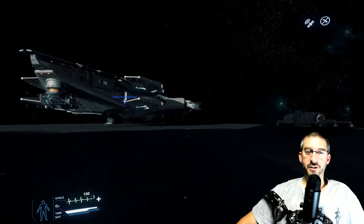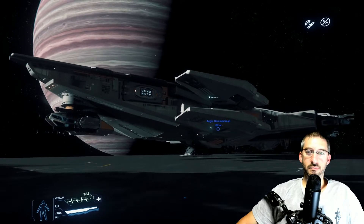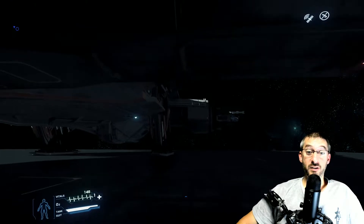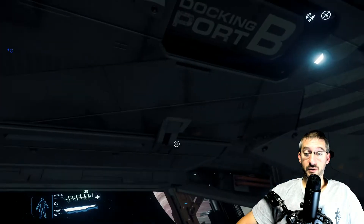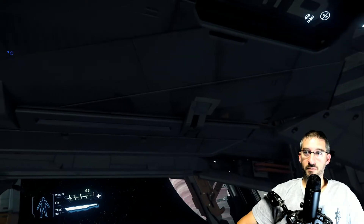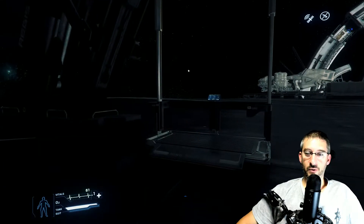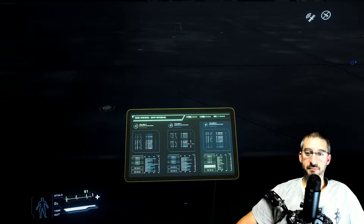Oh, ain't she a beauty! Holy cow, she's all mine. She's my Millennium Falcon. I hope you can understand what I say because sometimes I can't even understand what I'm talking about. So how do we get into her? There's like a little secret button right there — docking port B — and an elevator comes down and a door opens. Mind the gap!